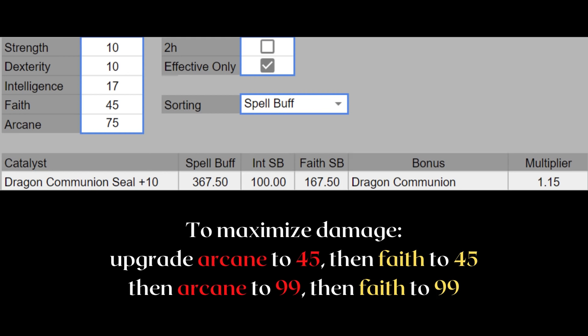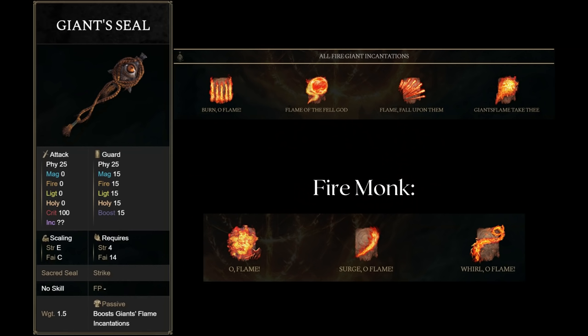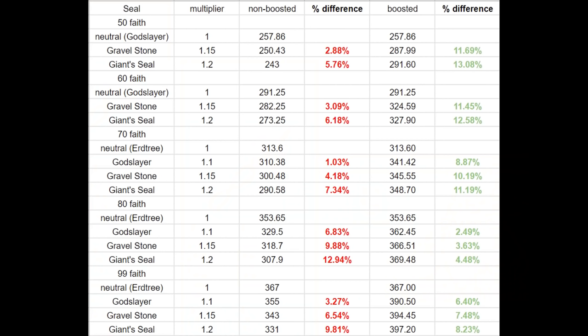The Gravel Stone Seal boosts Dragon Cult incantations by 15%. The Giant Seal boosts Fire Giant and Sunflower Monk incantations by 20%. The God Slayer Seal boosts God Slayer incantations by 10% — it's included here because it loses out to the Earth Tree Seal at higher faith, so we're checking if it's still a good option for specific builds. All these seals have quite a few incantations to work with. God Slayer is the highest faith-scaling seal at 50 and 60 faith. At 70 faith or under, all these specific incantation seals are at least reasonable to run if you mostly main one type of incantation.